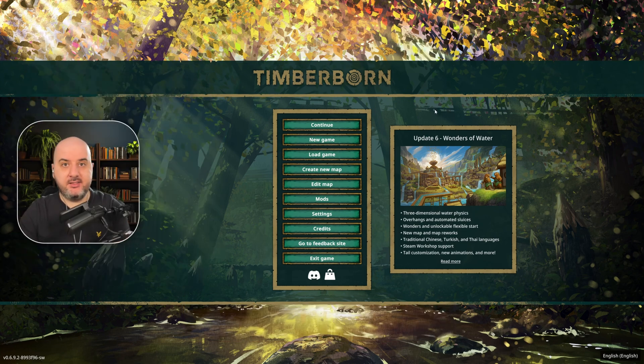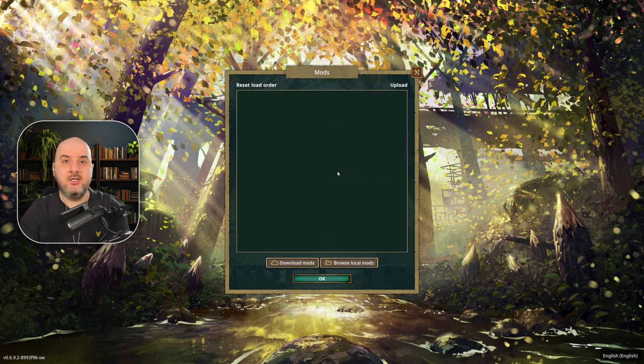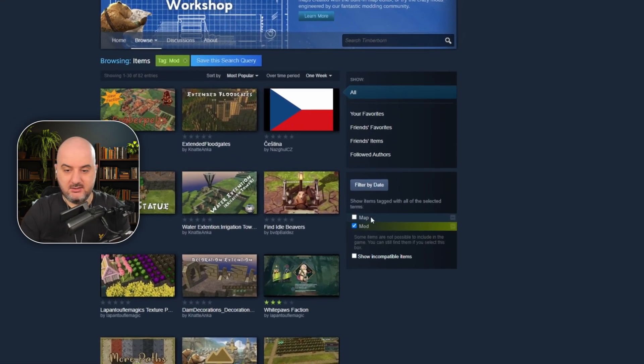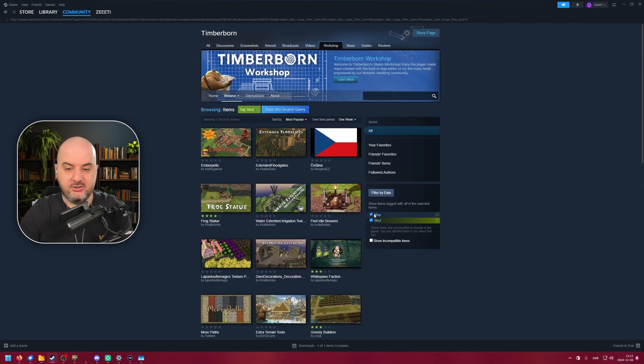Now we are in Update 6 and the game is running. There are a few things you need to do first — click on the mods button. This is the list where your already downloaded mods will be, but we don't have any, so we go into 'Download Mods'. This is where all the mods and maps are. Since I pressed mods in the game, I'm directly opened to the mods view filter.